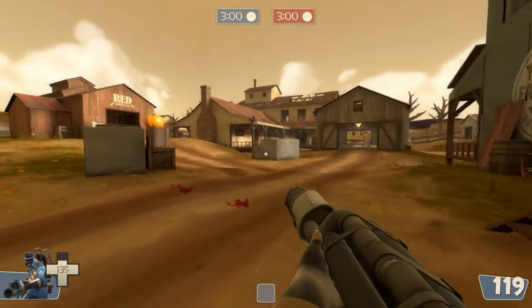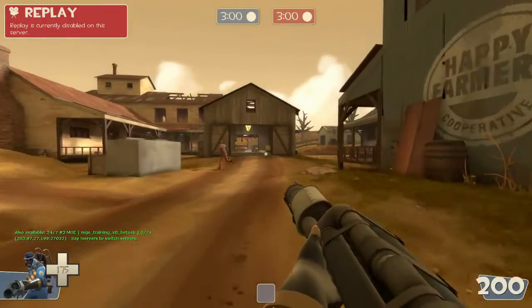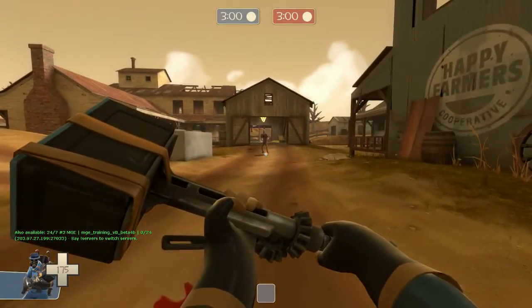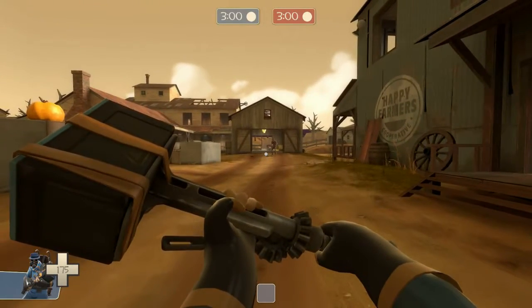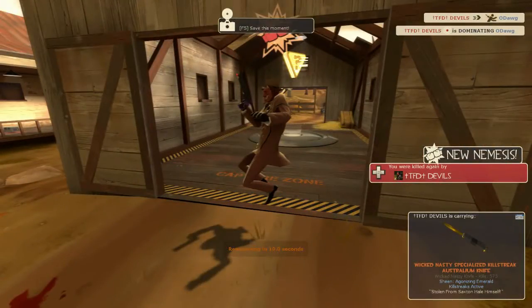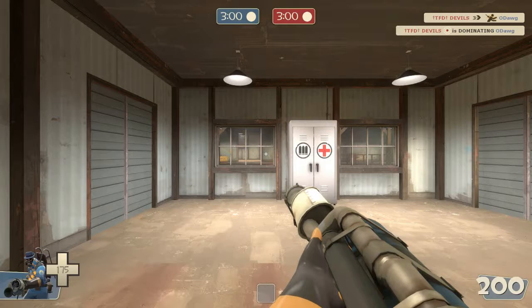We're going to show an example of the matador — Devils is going to do one on me. I'm going to run straight into him and he's going to do it. Go — so he's going to run at me and I'm going to matador him. Like that — they're looking one way but you're going the other, and it's too fast for them to notice.